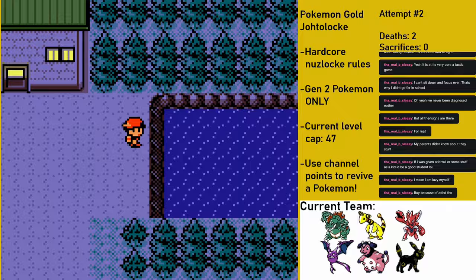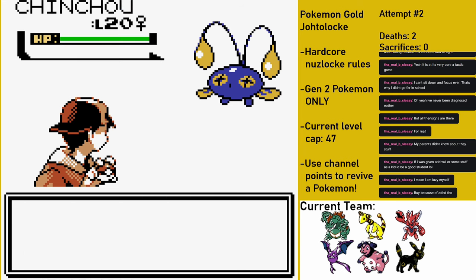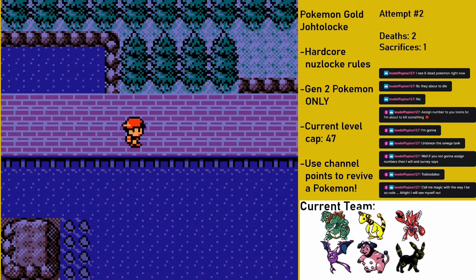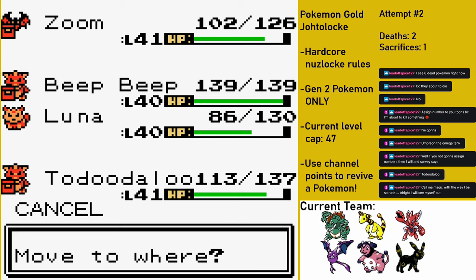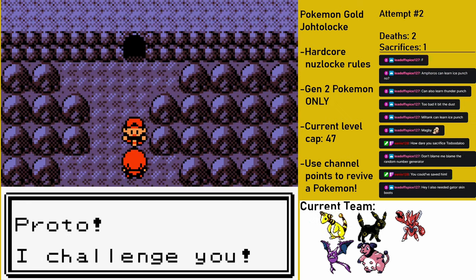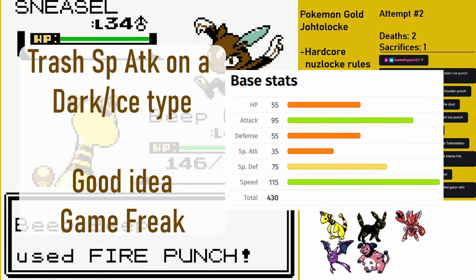All that's left now is to take on the Elite Four. Before making my way to Kanto, I catch my actual last Johto encounter, a Chinchou named Zap, by fishing in New Bark Town - I actually needed this encounter so that I'd have a Pokemon to teach Waterfall to. Here's where things get really stupid: those channel point redemptions end up being how Toodaloo bites the dust. I'm starting to question whether I should even have these point redemptions in the first place. But even without Toodaloo, getting to the Pokemon League is pretty easy - even my last fight with rival Silver isn't difficult at all due to the weak Pokemon on his team, like Sneasel. Imagine having a Sneasel on your team. What a useless Pokemon it was in Gen 2.